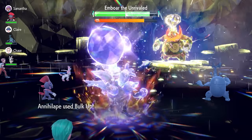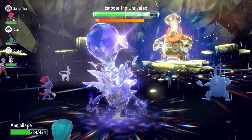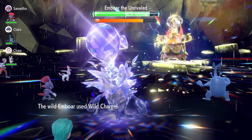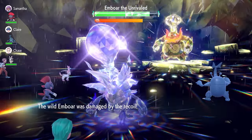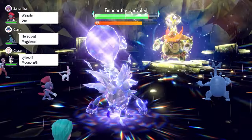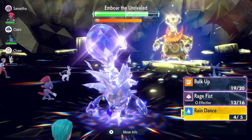I generally go for around four to five Bulk Ups — you can push all the way to plus six in Attack and Defense if you want. Just keep an eye on your HP throughout, as Emboar hits quite hard. If you're taking heavy damage and risk being knocked out, use Rage Fist to recover HP via the Shell Bell.